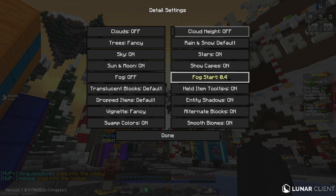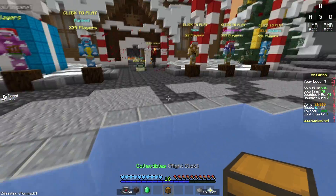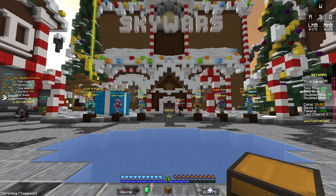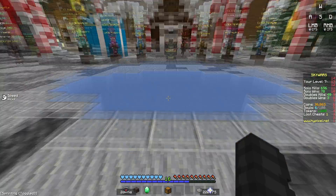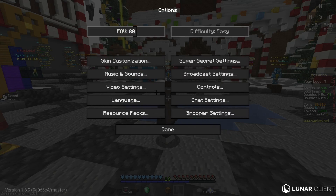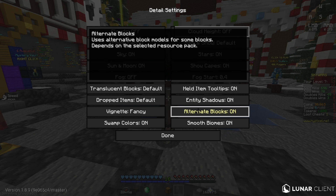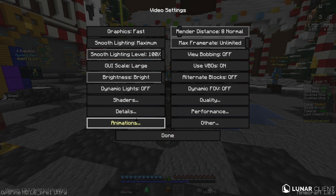Capes you should put on. Fog - don't really need to mess around with this. Handheld item tooltip - when you hover over your item it will say the name for it, like collectability, right click, etc. Entity shadows you can keep on so you have that shadow-looking thing under your feet. Alternate blocks just keep that on. Smooth biomes just makes the game look better and won't decrease your FPS much.